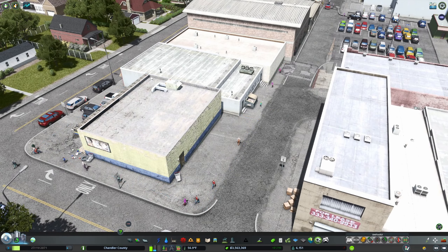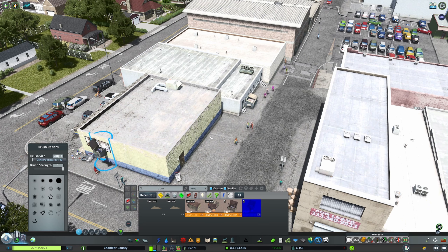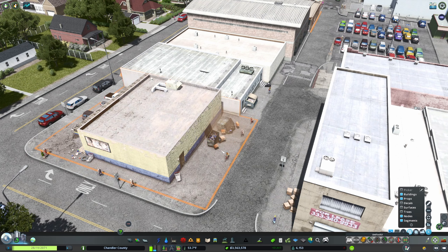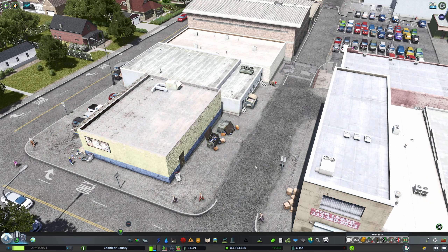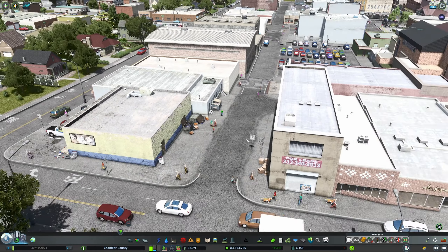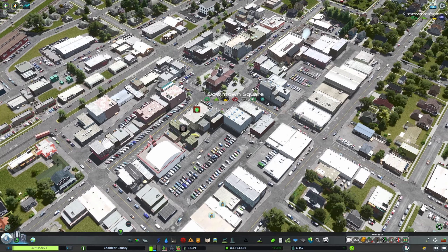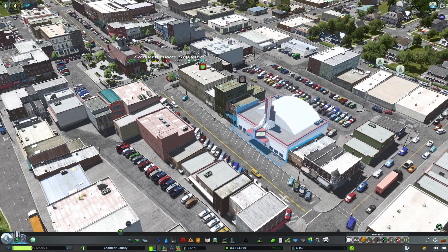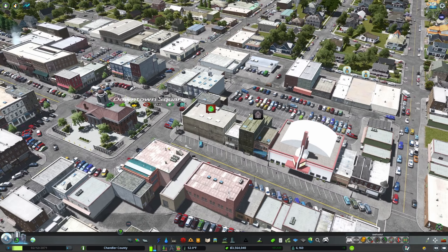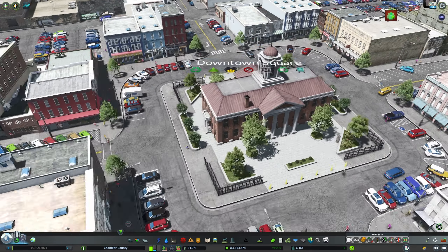Wow, that took literally forever - I thought I would never get done with this thing. There are a few odd-and-end things we can put back in here - dumpster props. They're floating, I'll have to go and fix that. A few little props to go in the backside and clean everything up. But yeah, at long last, downtown Chandler is complete - other than I've got to recolor this guy because he's blinding me, he's so bright.